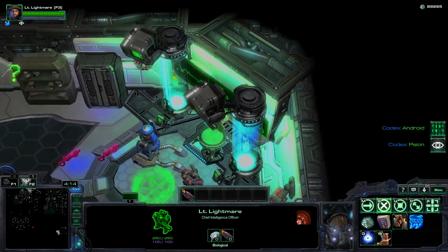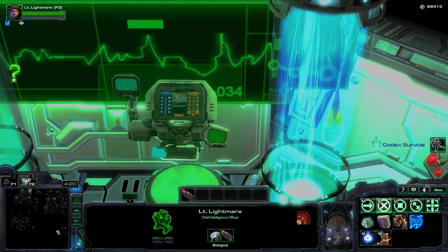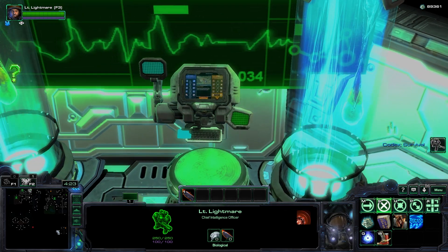At the main blood tester, if you zoom in you will notice that you will see Steadman's research from the Wings of Liberty campaign.